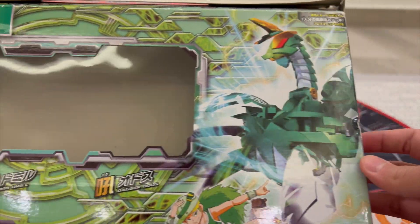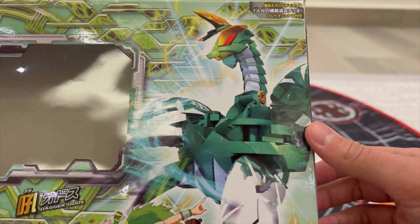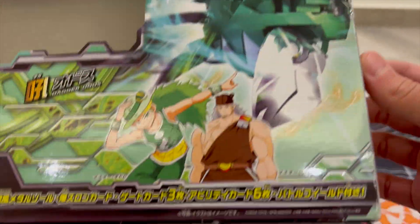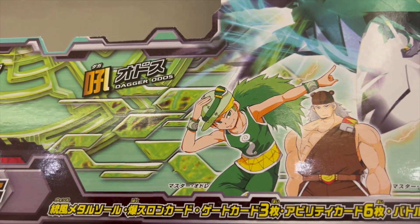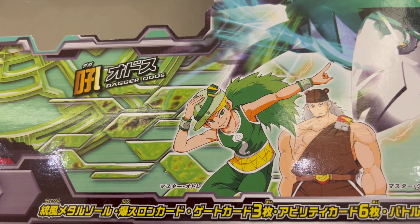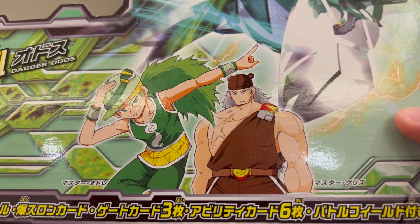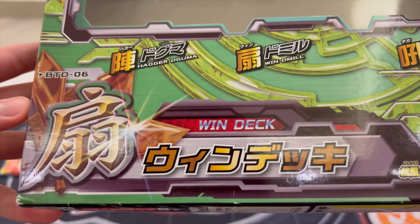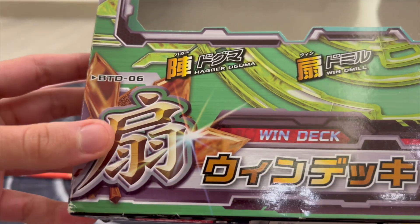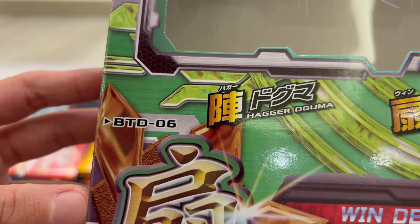This is the front of the packaging. As you can see, it displays Windmill, the main Bakugan in this deck. Two of the characters over here have their own Bakugan. This is Master Odor who uses Windmill, and over here is Master Grizz who uses Hager Doguma. Over here it displays each one of the Bakugan names, and it shows that it's Wind Deck with the special symbol for it. BTD-06.